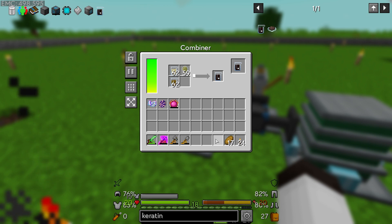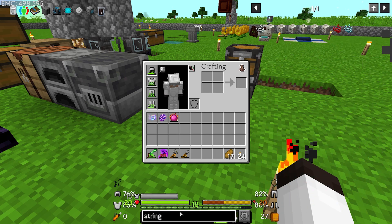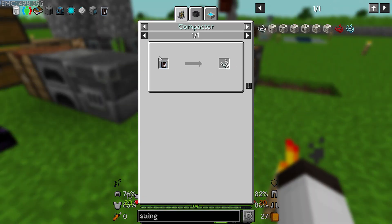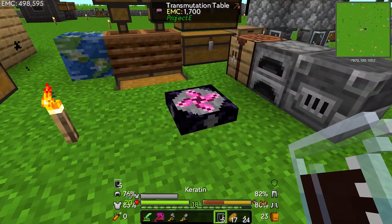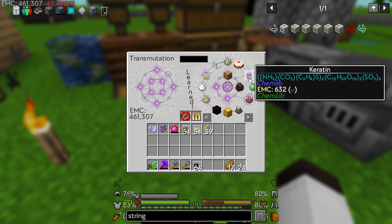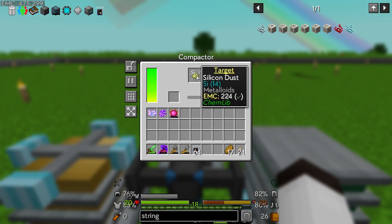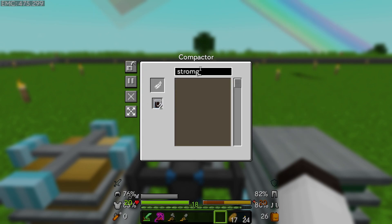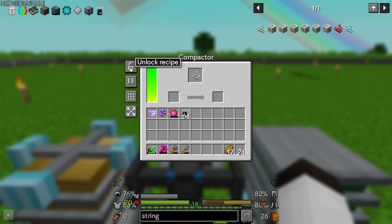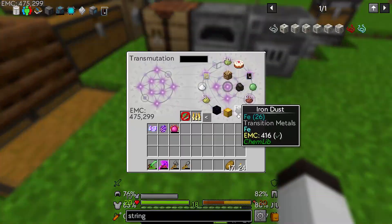Now we're getting keratin, and keratin is useful to make string. Let's look at the string recipe again. String is just one keratin in a compactor and it has EMC, so we can just use that. Let's get some keratin and put it in the compactor. We don't want feathers — we're looking for string. Select string and lock it, and there we go — that'll make us some string.